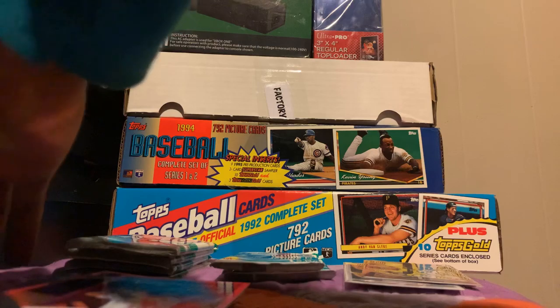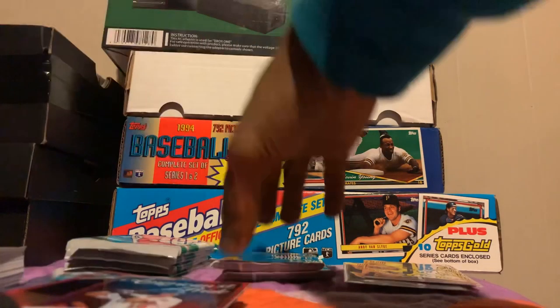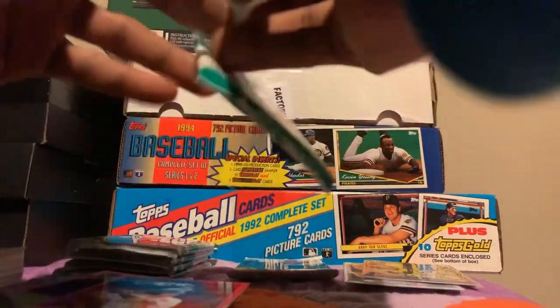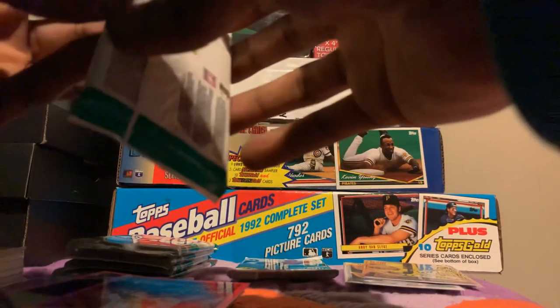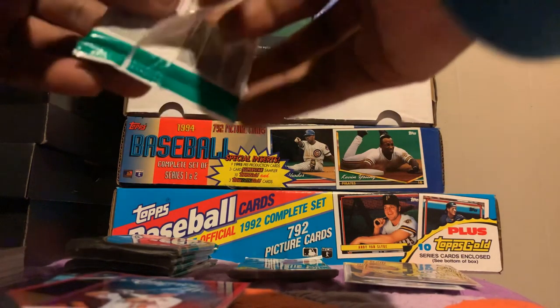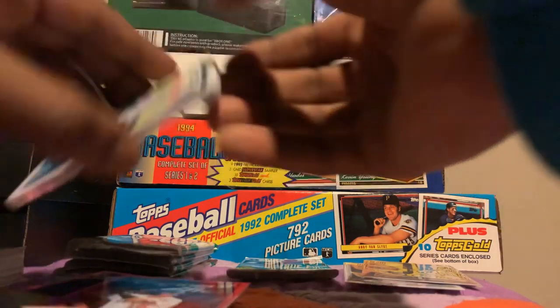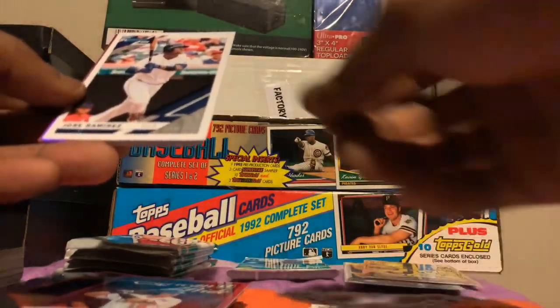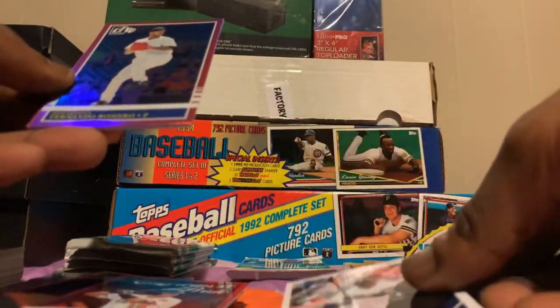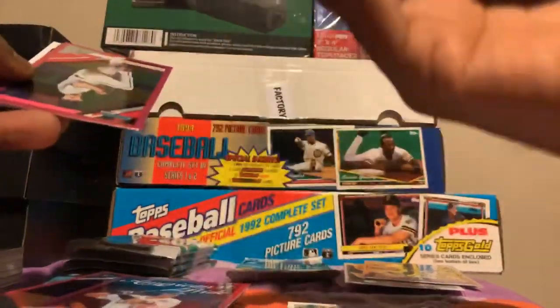I didn't see a lot of Diamond Kings in here — usually in the other breaks I've seen there were a lot of them. But if I'm not mistaken we should get 32 pinks between holos and fireworks all together, which is not bad coming from a mega box. Joey Wendle, Jose Ramirez, Fernando Romero — that's a pink holo, that's a pink holo.